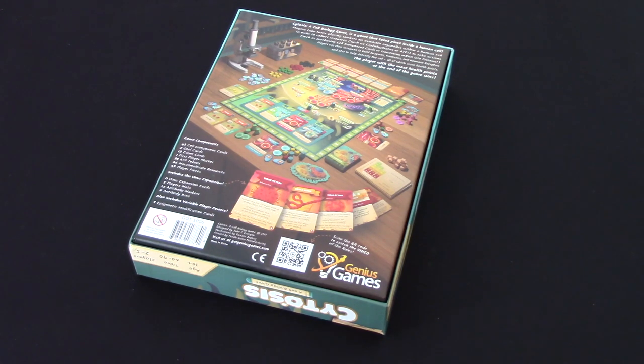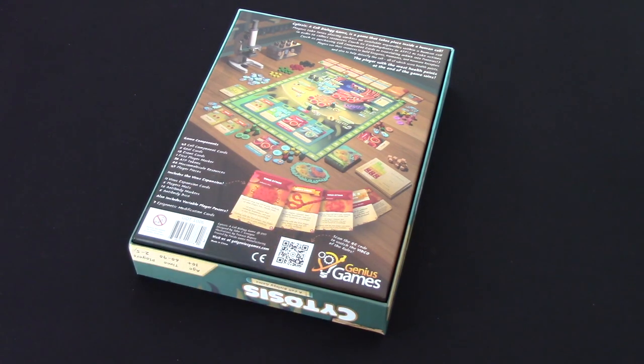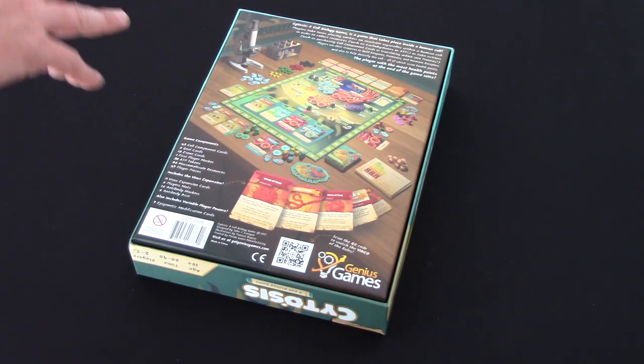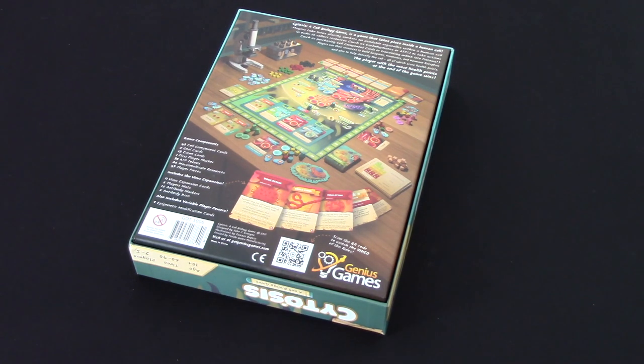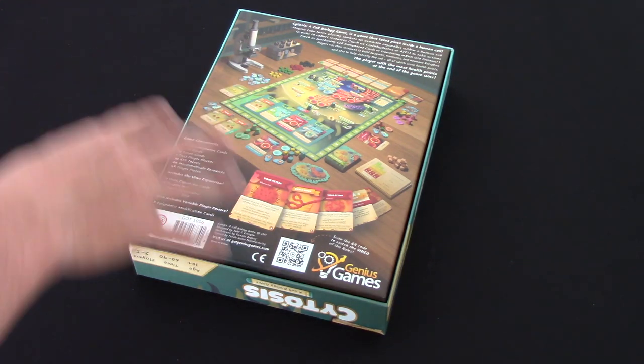It's everything you expect from worker placement. There is a virus expansion included which sees you working inside the human cell to build hormones, enzymes, and receptors to earn health points. Health points are your victory points. There's a virus expansion that allows your antibodies to defend against viral attacks.